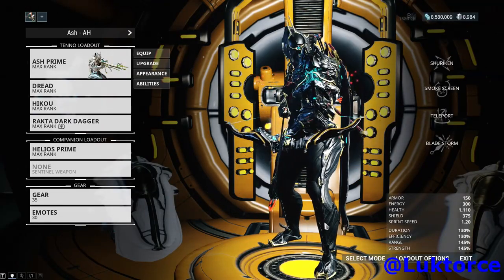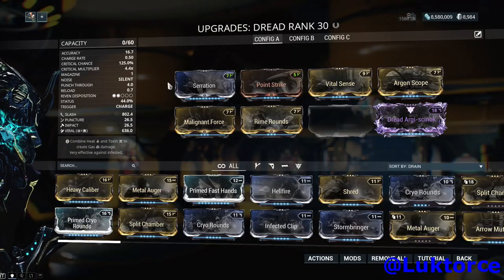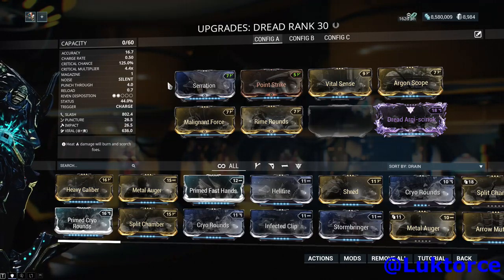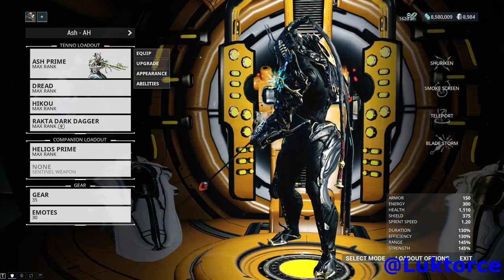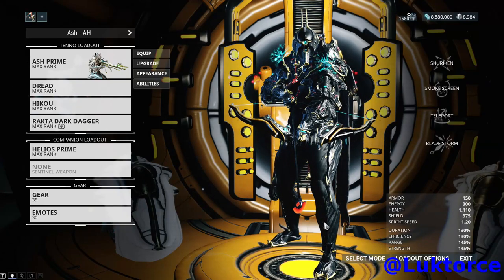Let's now have a look at actual gameplay of Ash in action. I'm going to be quiet during this capture mission and let you see Ash's different abilities in action. I'll be running the Prime mod setup with the Seeking Shuriken augment and focusing on using Dread, which is a slash-focused bow. Also remember that with Ash Prime being a Prime frame, he can get energy from the Oric and Death Balls, which each send out a one-time pulse of 250 energy. I'm going to stop near one during the footage to show you the Death Ball in action.